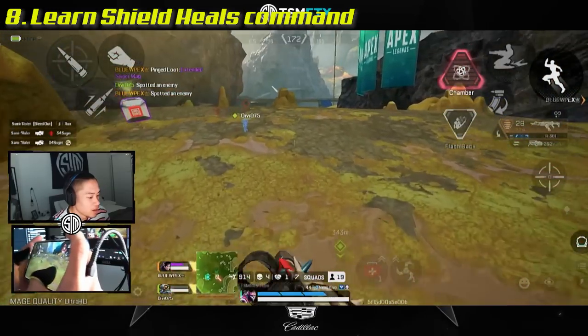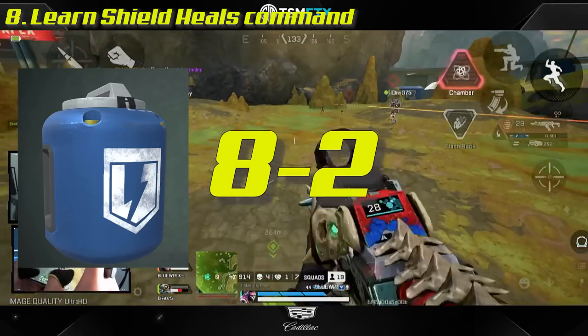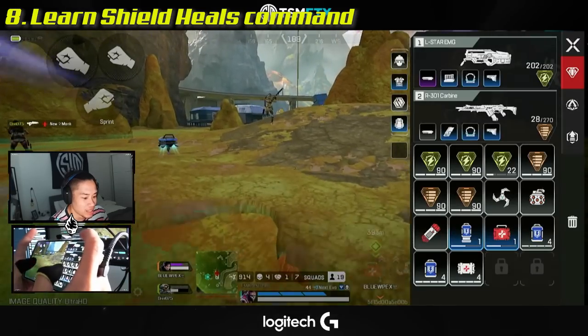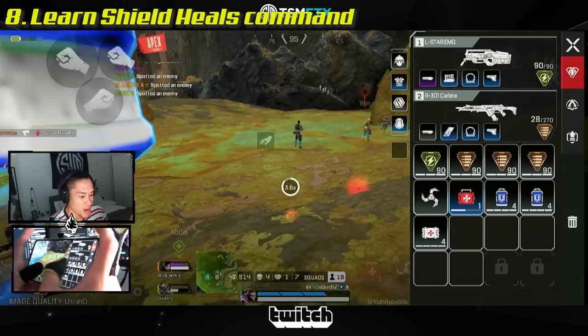Learn the shield healing item voice command. During a game you can say 'I'm 8-2,' meaning you have 8 shield cells and 2 shield batteries. Cells go first, allowing sharing of survival items to be done quicker — super important in stressful survival situations.